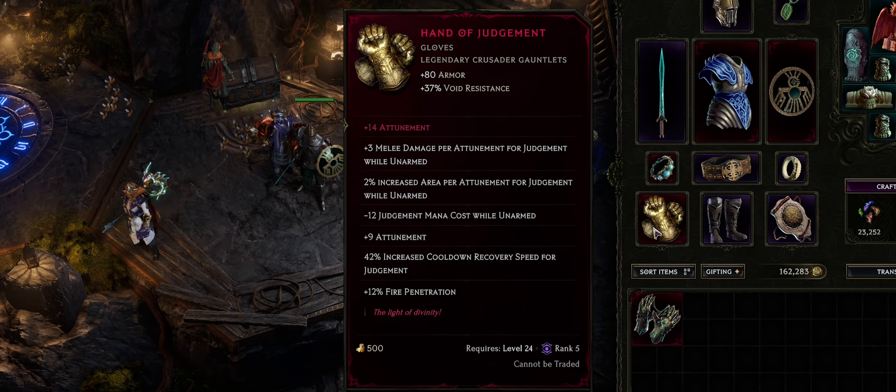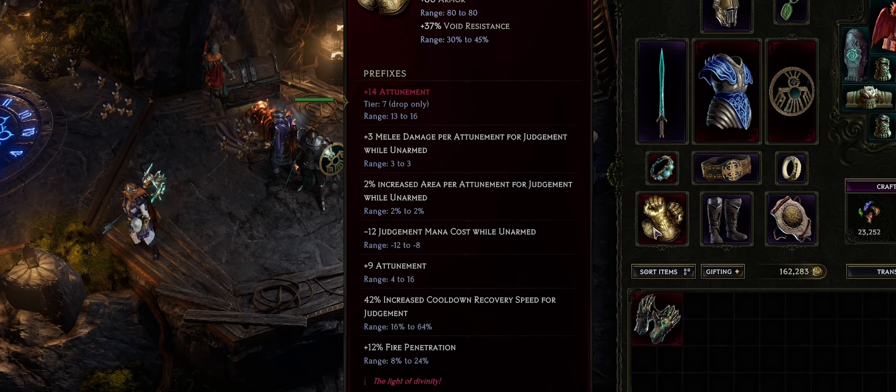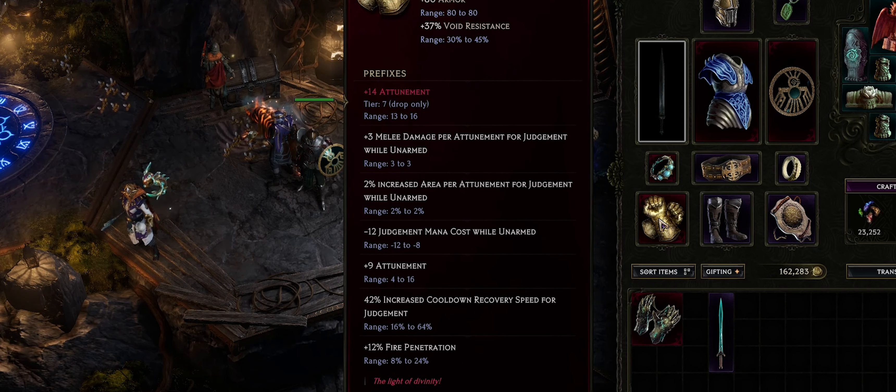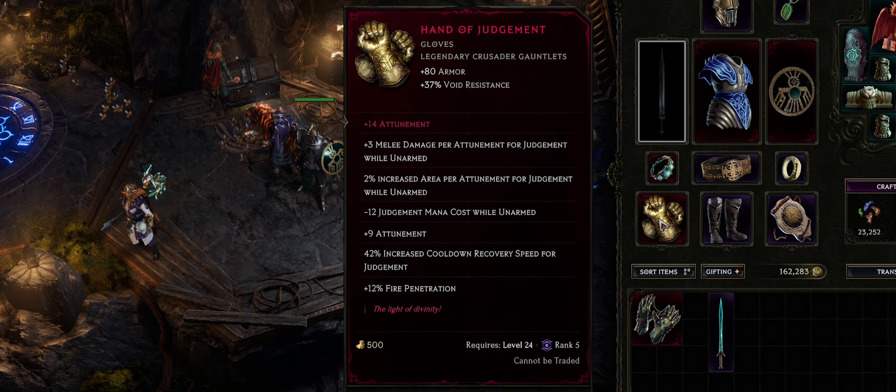So let's look at one particular item. Hand of Judgement is a unique — I've actually turned it into a legendary and specced tier 7 attunement on it, which is absolutely insane. This gives us 3 melee damage per attunement for Judgement while unarmed. This means if I don't have a sword and I just have a shield, this will give us 3 melee damage per attunement. It also gives us 2% increased area per attunement for Judgement while unarmed, minus 12 Judgement mana cost while unarmed — unarmed meaning no weapon, but a shield is OK. Plus 9 attunement, which can actually roll up to 16. We also have 42% increased cooldown reduction for Judgement and 12% fire penetration.